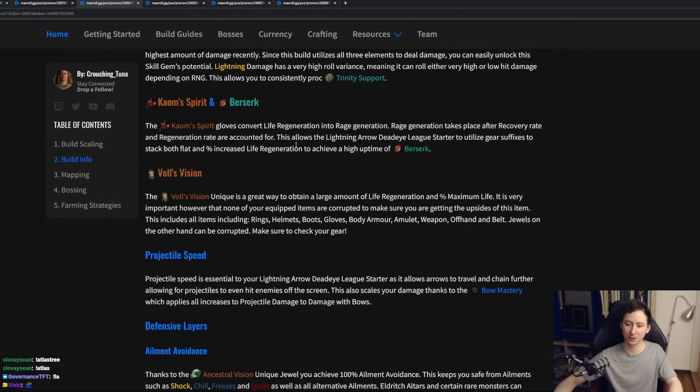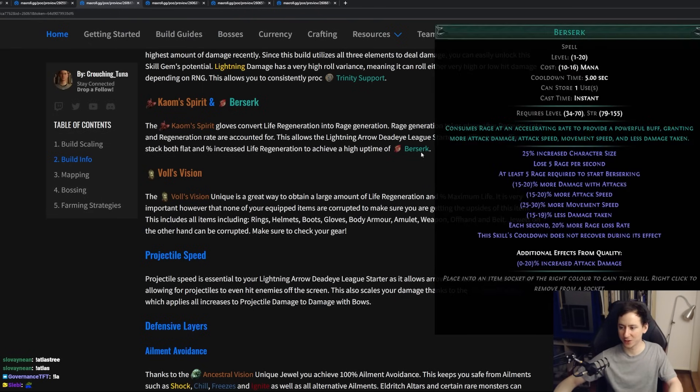In the late-game variant of the build, we're going to be using Comb's Spirit gloves and Berserk. Comb's Spirit gloves convert your life regeneration into rage, enabling the Berserk mechanic. Berserk is a very, very powerful gem because it gives us more attack speed, more movement speed, and less damage taken. Thanks to Comb's Spirit gloves, we'll be able to get pretty decent uptime — having this bonus for about 70% of the time while mapping. The only time it's going to be down is during the gem's cooldown, which is five seconds.